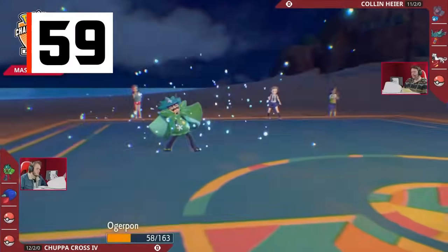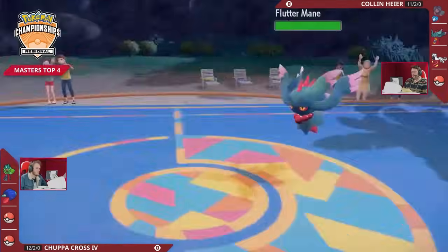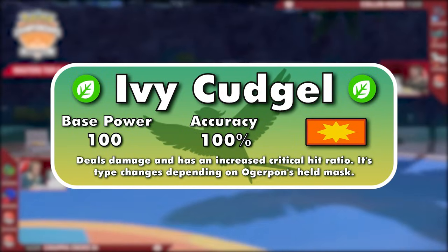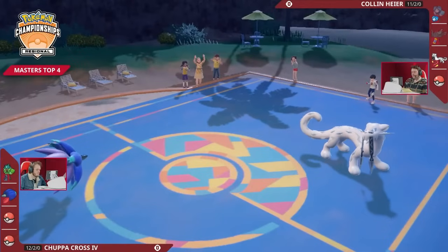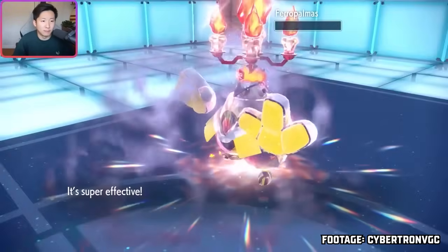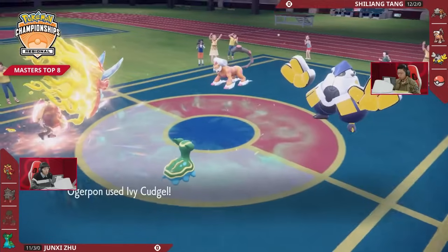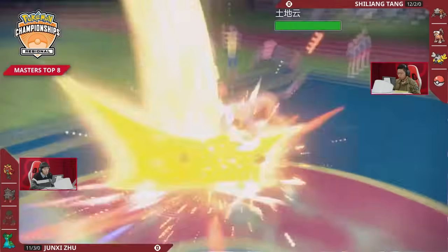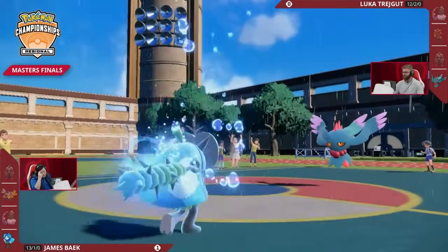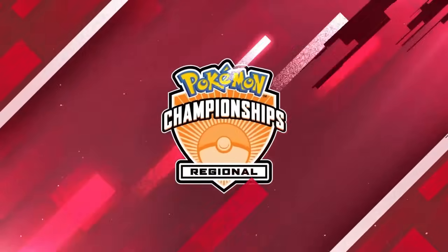Also introduced in the first Gen 9 DLC: Ogerpon's signature move is Ivy Cudgel, a physical 100-100 move with a high critical hit ratio, meaning crits usually occur three times as often. By default it's Grass-type, which is pretty underwhelming. However, depending on the mask that Ogerpon holds, it can be Rock, Fire, or Water-type as well. The reason this move is higher than Technoblast despite weaker base power is that the masks that change Ivy Cudgel's typing actually give a 20% damage boost to all of the holder's attacks — while the drives that change Technoblast's typing have no other effect.